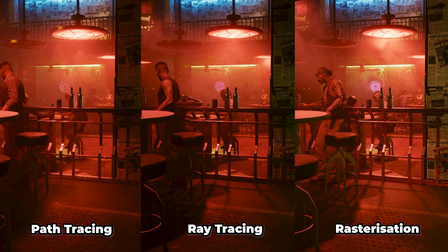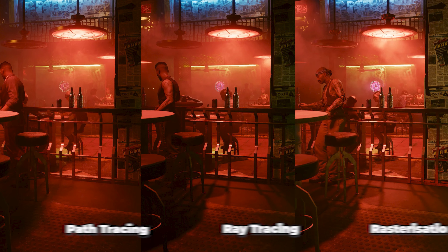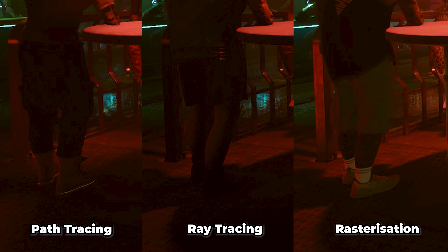Path tracing absolutely annihilates both rasterization and ray tracing here with much better lighting and shadow complexity. Notice how the shadows cast by the railings are a lot more subtle — this is most likely how the scene would look in real life. Looking at the other side of the table by the character's feet, you can see how the shadows are being handled: rasterization looks absolutely comical with very poor shadow handling and ambient occlusion, ray tracing looks a lot better, and finally path tracing is the best with much more complex shadows and ambient occlusion.